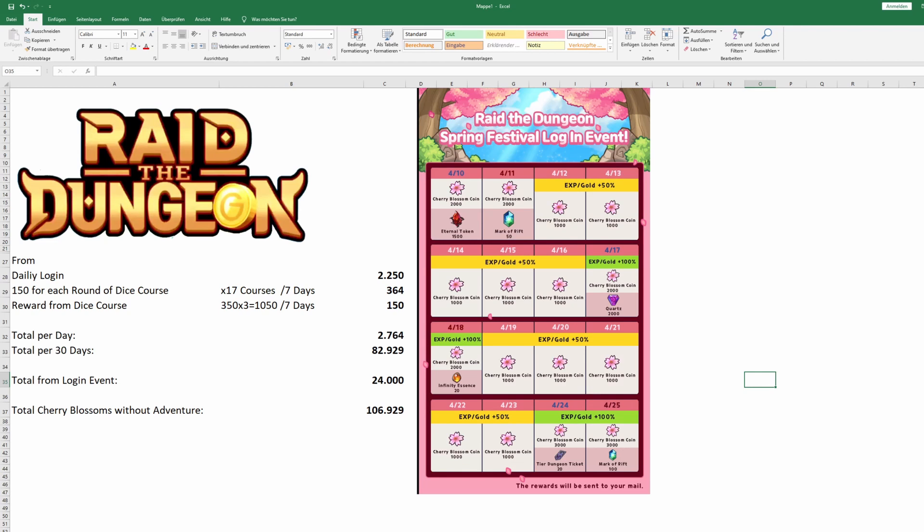Now they have announced and already implemented this spring festival login event. That means each of you will get 24k extra cherry blossoms. This means without adventure, everybody should have enough cherry blossoms to buy a new mount.